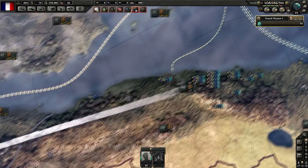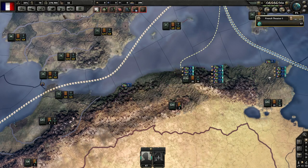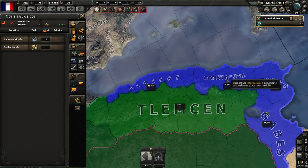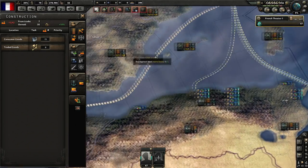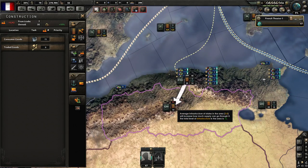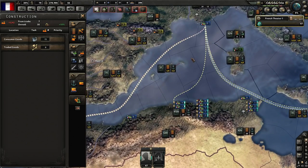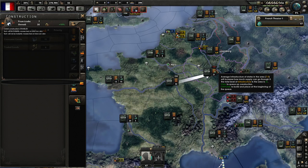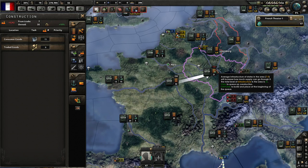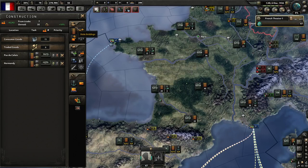I prefer doing it this way: if you go into the supply area map mode and hover over the infrastructure icon, it will upgrade the entire area at once rather than building one province at a time. It pops up the number for the entire area — in this case 20 — meaning it builds two sub-areas of 10 each simultaneously. That's the efficient way to do it. Now let's talk about protecting your supply convoys.